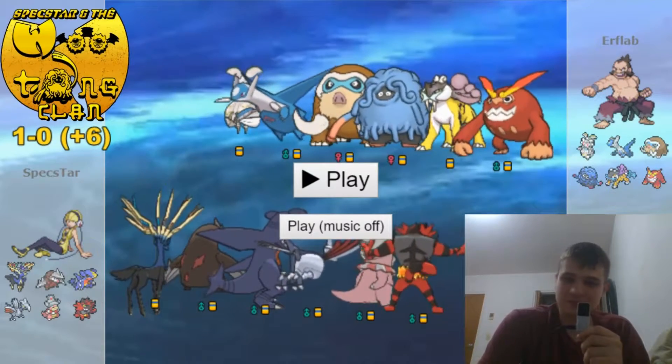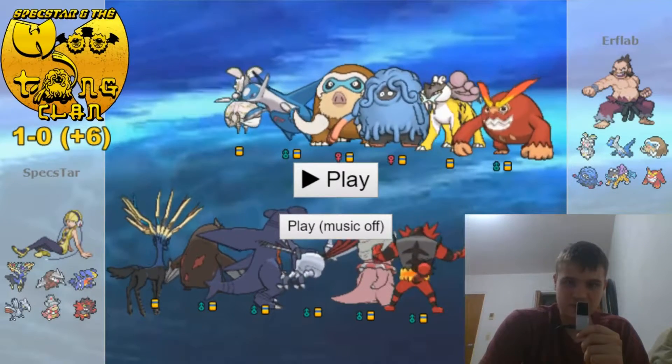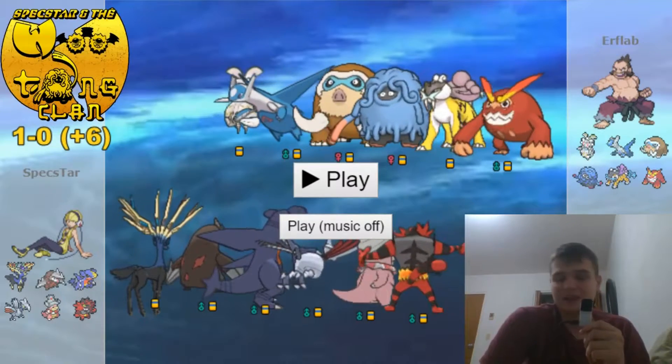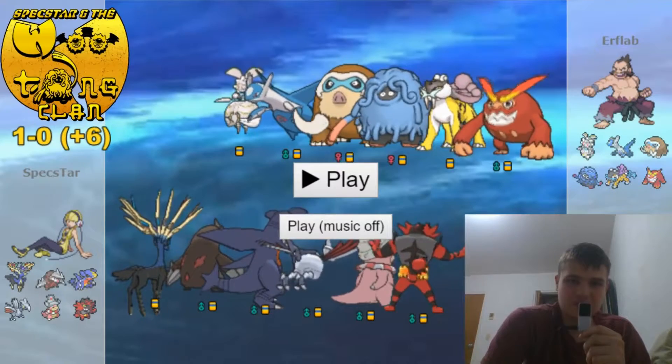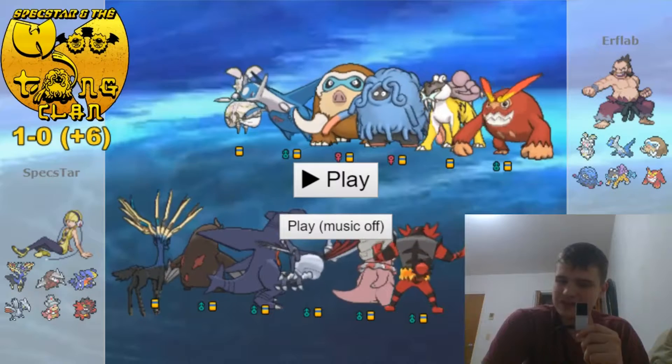I forgot to say Excadrill's moveset — it was Earthquake, Iron Head, Toxic, and Rapid Spin. Toxic just to make sure I could wear down that Tangrowth, or anything that really wanted to come in on it. Next up, Chomp's moveset is Earthquake, Toxic, Stealth Rock, and Dragon Claw — I believe that's the set.